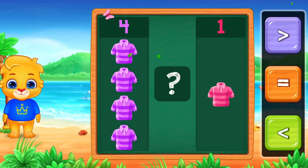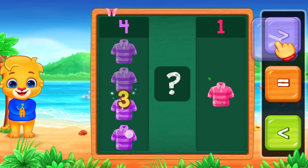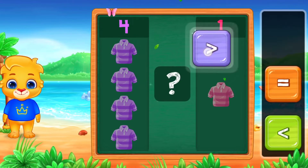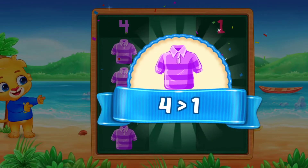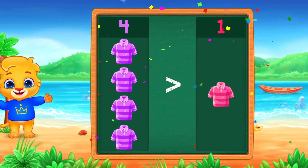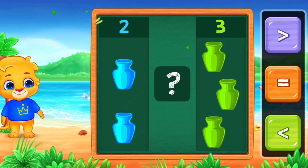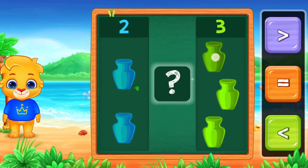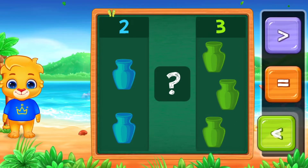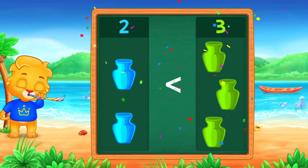Compare the numbers! One, two, three, four, one. Greater than! 4 is greater than 1. 1, 2, 3. Less than. Woo-hoo! 2 is less than 3. Hooray!